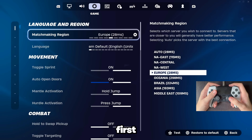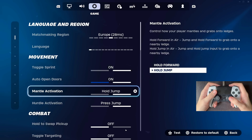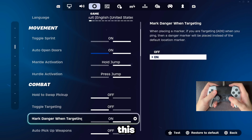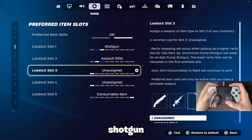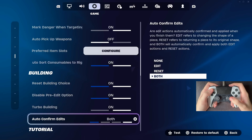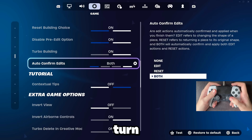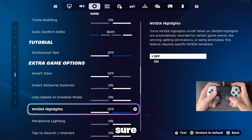For my game settings: first off, toggle sprint — I have that on auto. Open doors I also have on. Mantle is on hold to jump and hurdle is on press to jump. Combat settings: hold to swap pickup — turn this off. Toggle targeting — also turn this off. Mark danger you can leave on. Auto pickup weapons I don't like so I have it off. For my preferred item slots I have the shotgun in the first slot, assault rifle in the second, my third and fourth are unassigned, and the fifth slot is consumables. You always want to have the shotgun in your first slot. For these four building options have the first three on and the last one on both. Auto confirm edits on release can make your editing so much faster — it's such a good setting, so turn on auto confirm edits if you play on controller and want to edit faster.